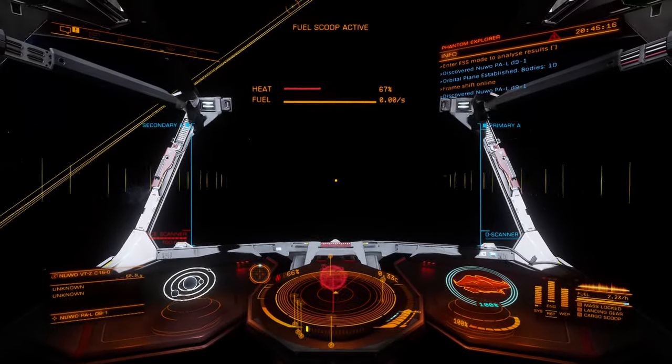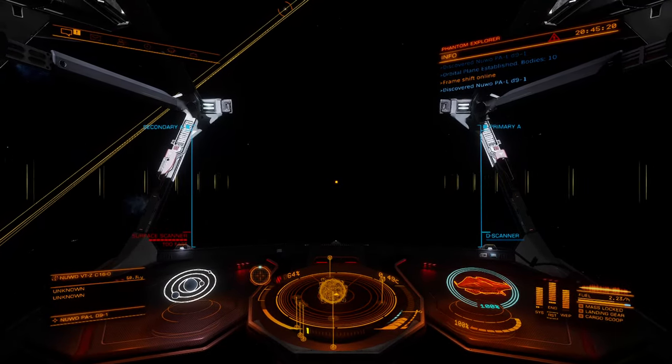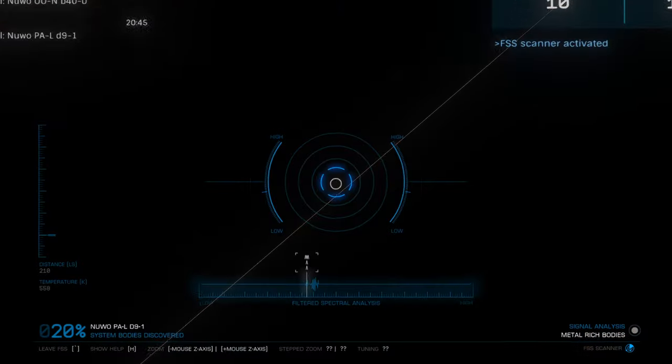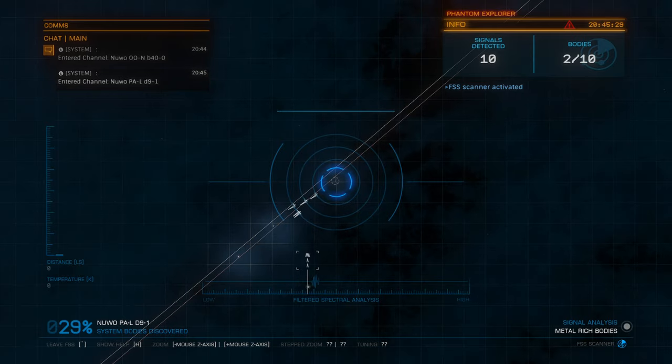Most scientists right now are saying that warp drive is not something we could do — not because physics doesn't allow it, but because it requires a type of energy that we don't even know exists yet.